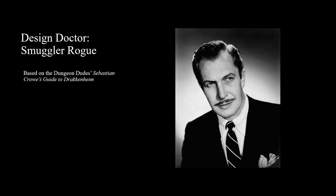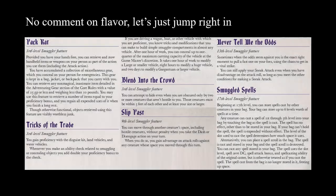Welcome back everyone. This is the second Design Doctor. This time I'm looking at the Dungeon Dudes Sebastian Crow's Guide to Draconine book — specifically the Smuggler Rogue. Let's jump right in. Spoiler alert: this design doesn't lack pizzazz, usability, flavor, or fun. It simply lacks power.